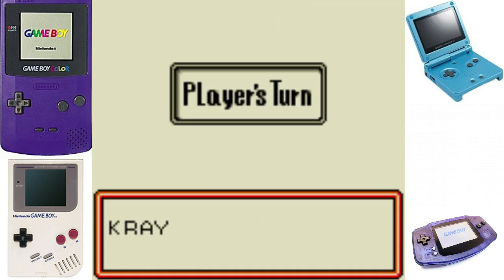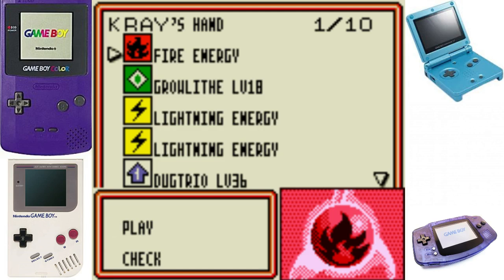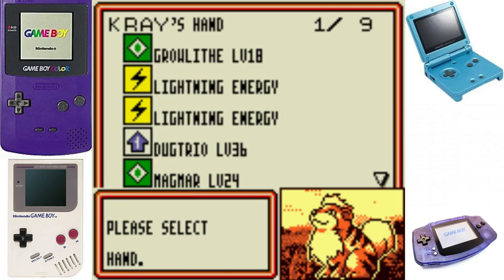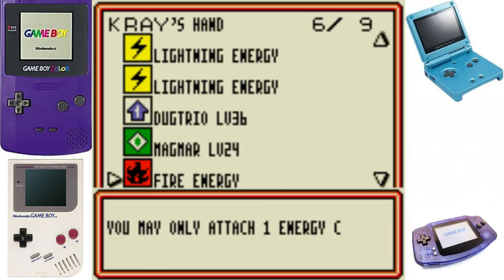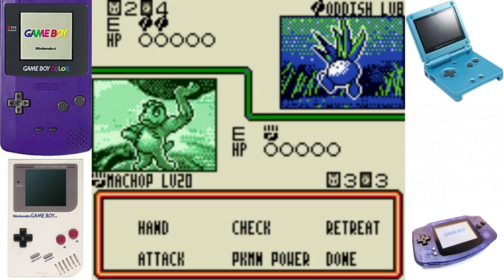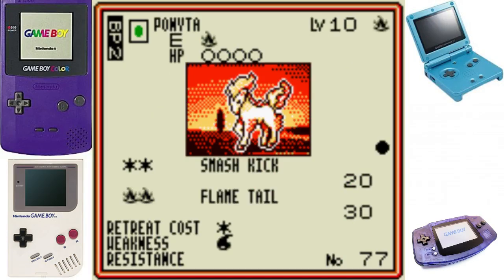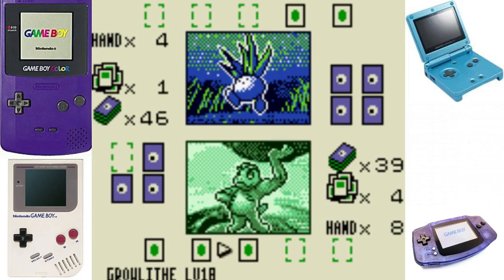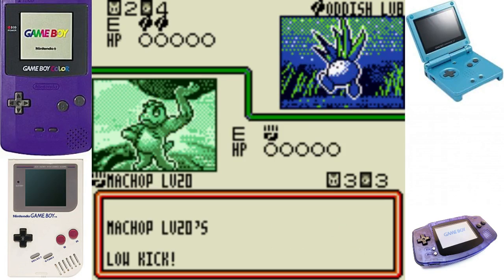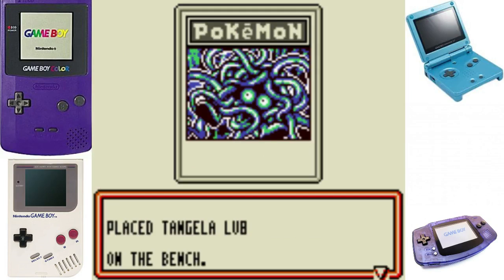Let me check via the menu - charge the deck. Grass energy - okay, that'll be for Growlithe. Someone's asking about Doom 2016 - yeah I played quite a bit of it and really really enjoyed what I played. I can only do one energy per turn. Let me check some other stuff. I've only played the multiplayer, I need to do the single player - I've been meaning to do it on stream. Growlithe only needs one more energy. Let me check who's got what attached.